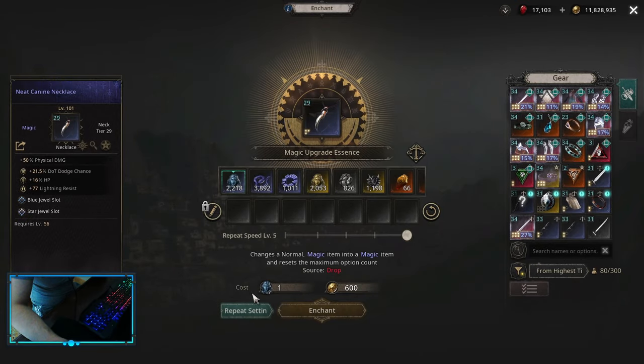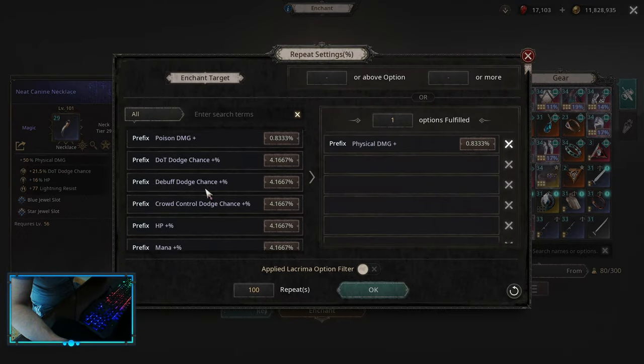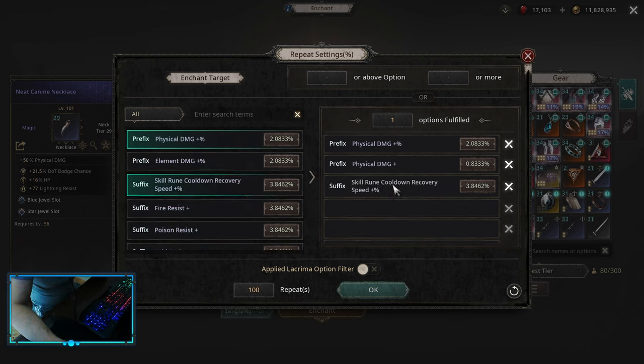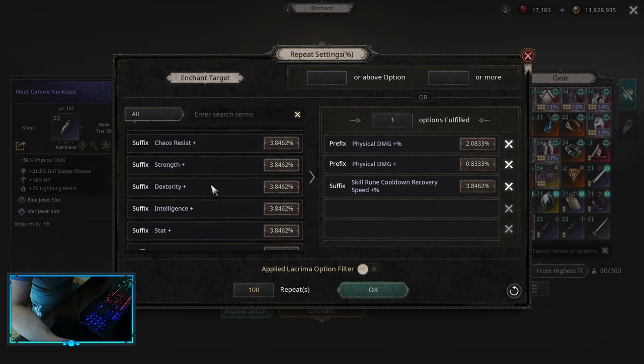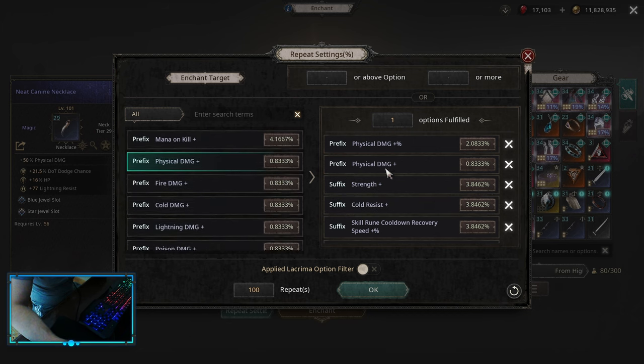For the neck it's a simple thing. You can run physical damage flat, physical damage multiplier. If you want to do crafting, you can pick up skill rune cooldown recovery speed and recraft into something like skill rune effect. If you want a suffix authority, just Capri to pick up damage amplification on hit. If you don't do that, just pick up resistances, maybe some stats if you need. On the prefix of course I always pick up HP.